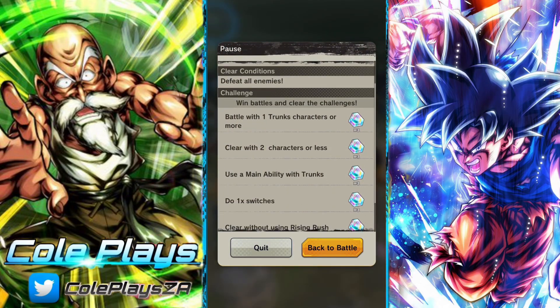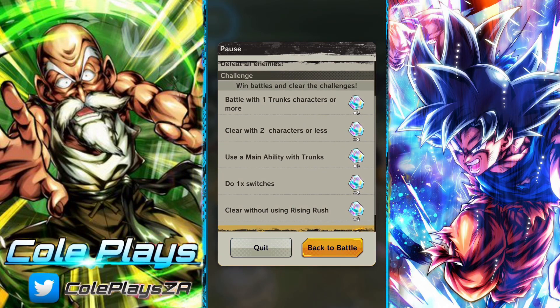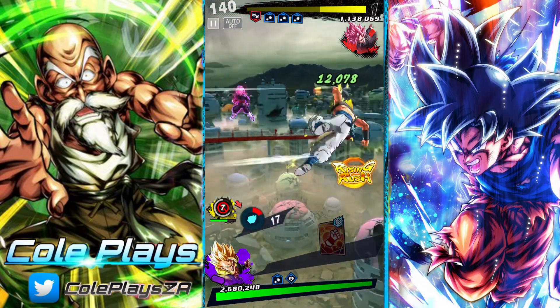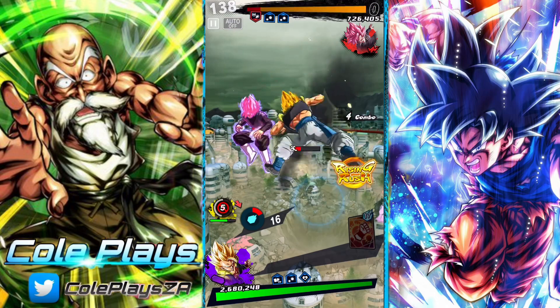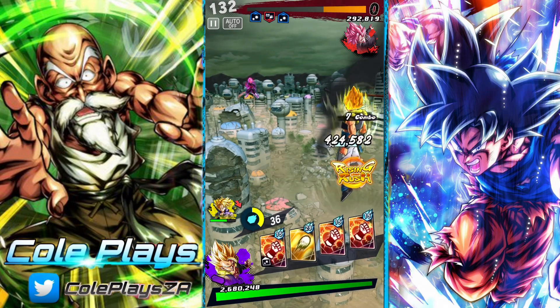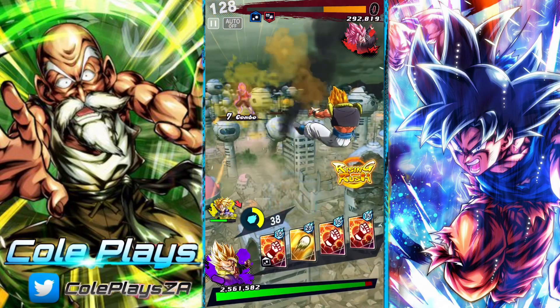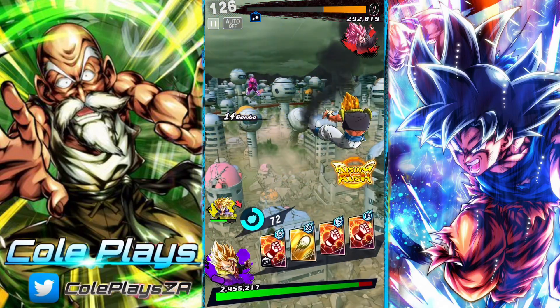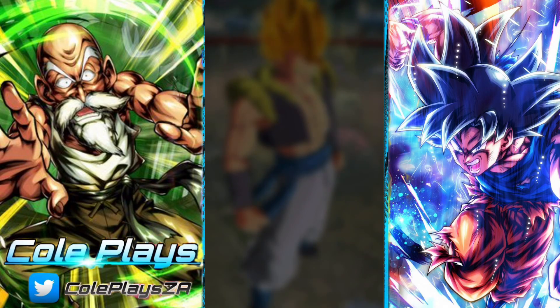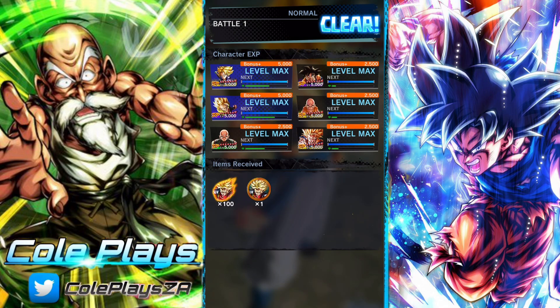Once you've completed the first three stages you will unlock three bonus stages. These three bonus stages are more difficult but have different rewards — some have Z-Power, some have equipment, and others have the battle bonus medals from the event. Clearing the fight and doing all the missions will unlock Trunks, which is pretty great and allows you to work on the alternative missions.